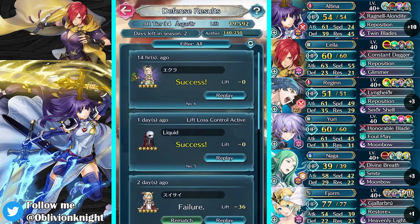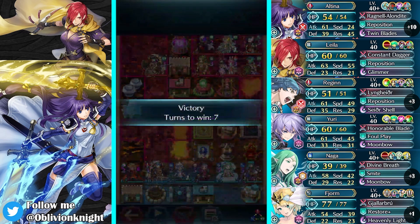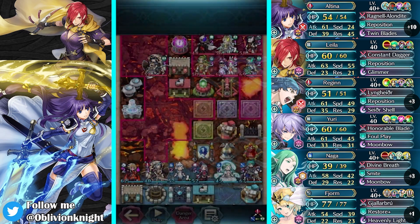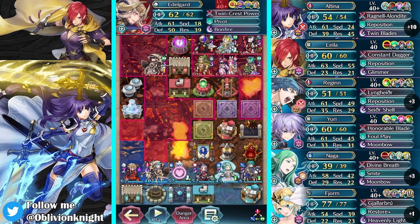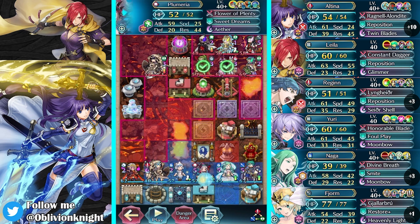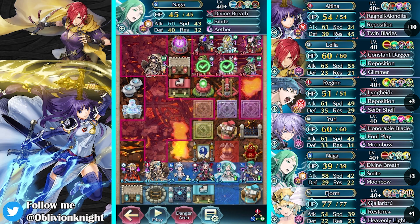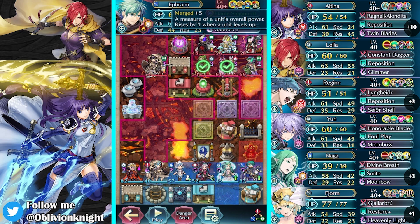Let's go to our defense results — we got one success. So I did make one more mistake when making this map; it'll be pretty obvious so I'll just let you see. We have a plus one Edelgard, plus two Regan, plus zero Lilith, plus one Plumeria, plus eight Naga — wow — and then my boy Ephraim.